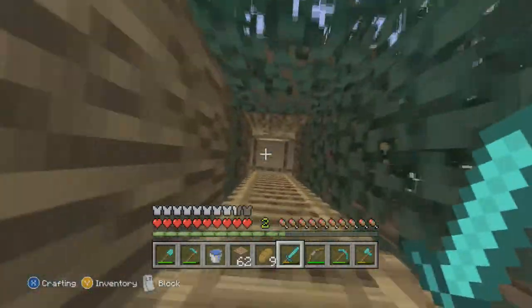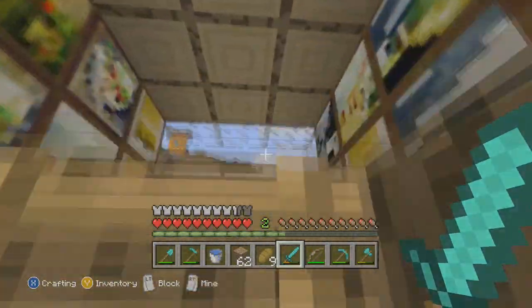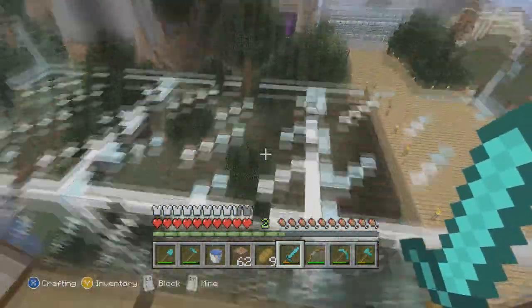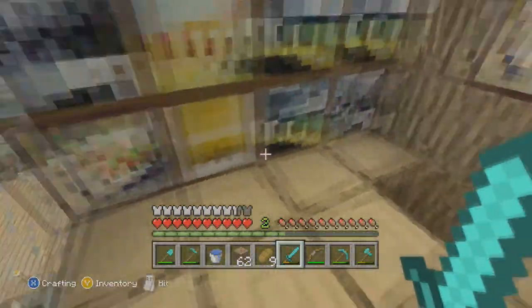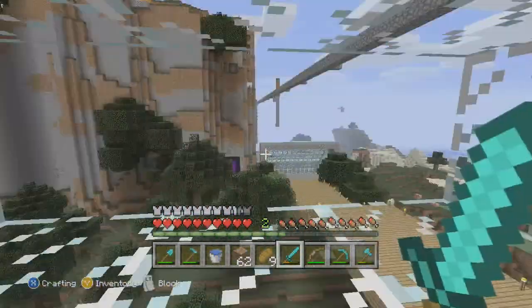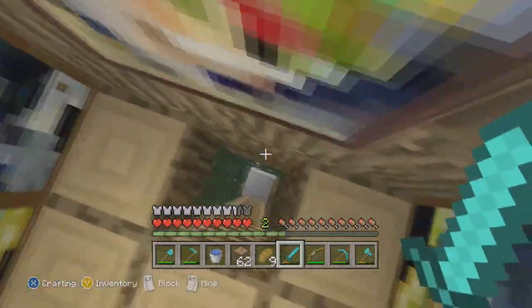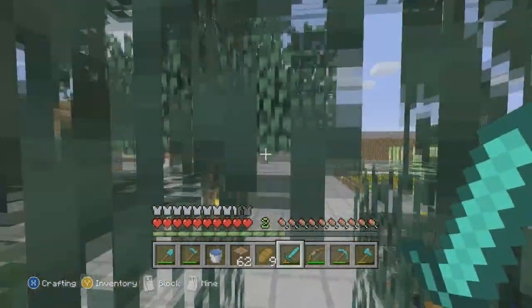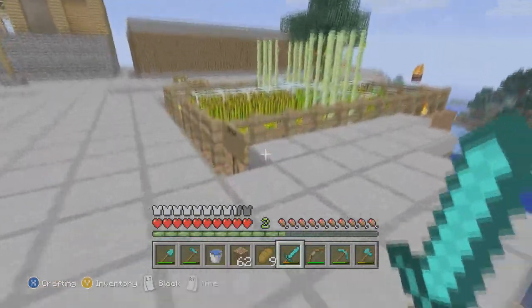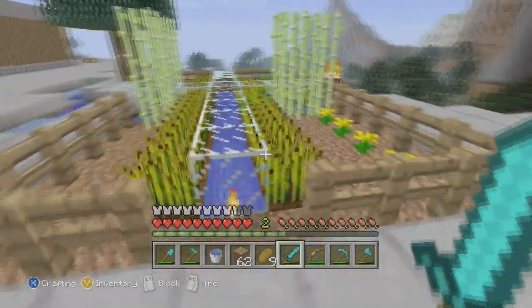That's it for my living quarters. Now this is my treehouse — I kind of built this just for the heck of it. I really didn't want it, but I figured, what the hell. I just covered it with pictures because it was quite bland and plain. It just overlooks the island — not too big of a deal. I'm gonna climb down this ladder thing.